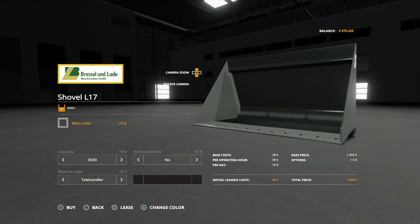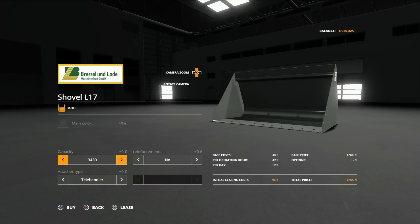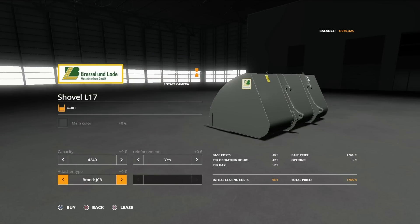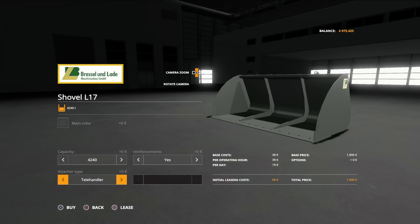The L17 is pretty much the same — colour options are exactly the same. It starts at 3,030 litres, extensions take it to 3,330, then 3,430, extensions to 3,770, then 3,860, extensions to 4,240 litres — the largest it goes. Reinforcements yes or no. Attach types: telehandler standard, JCB, or New Holland. Those are the Brestland Lard buckets by Vertex Design.